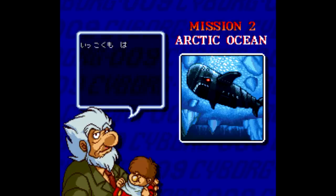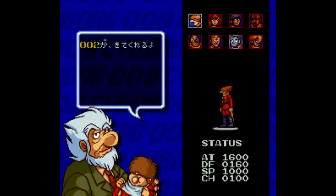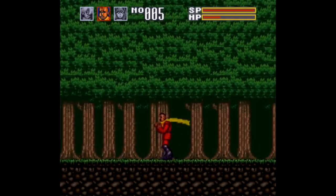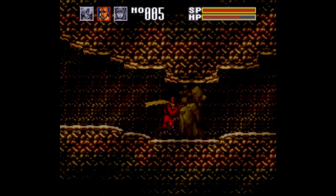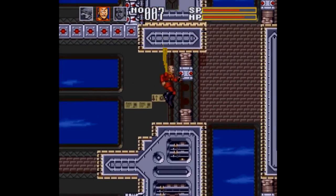You pick 3 characters per level, and it's up to you to choose the right 3, which means there's some trial and error here, but it also gives the game some replay value. For example, in the first level you're automatically given 009 as your lead, but you're also going to want to pick 003 to see in the dark, and 005 to break through some walls so you can progress. The game can be kind of rigid like that, but the later levels allow for a little more freedom with your picks.